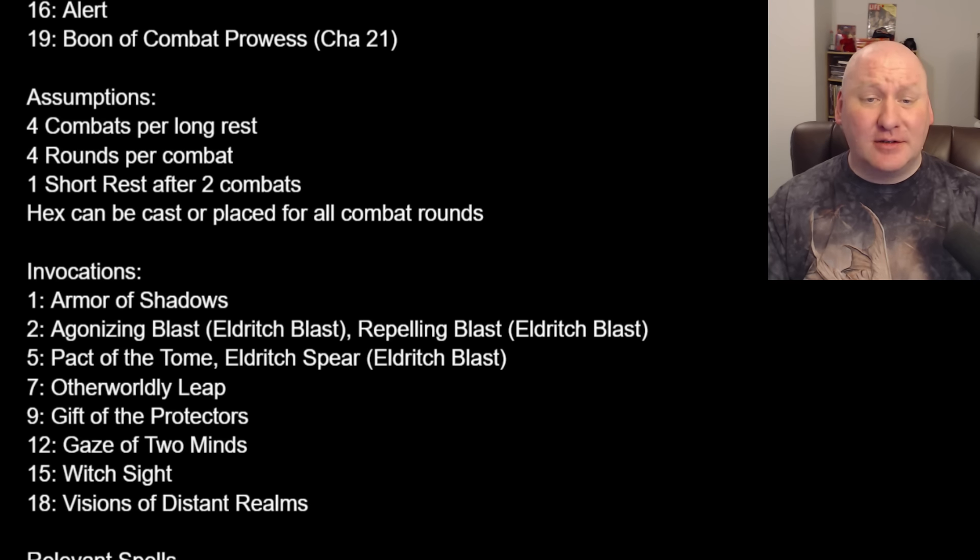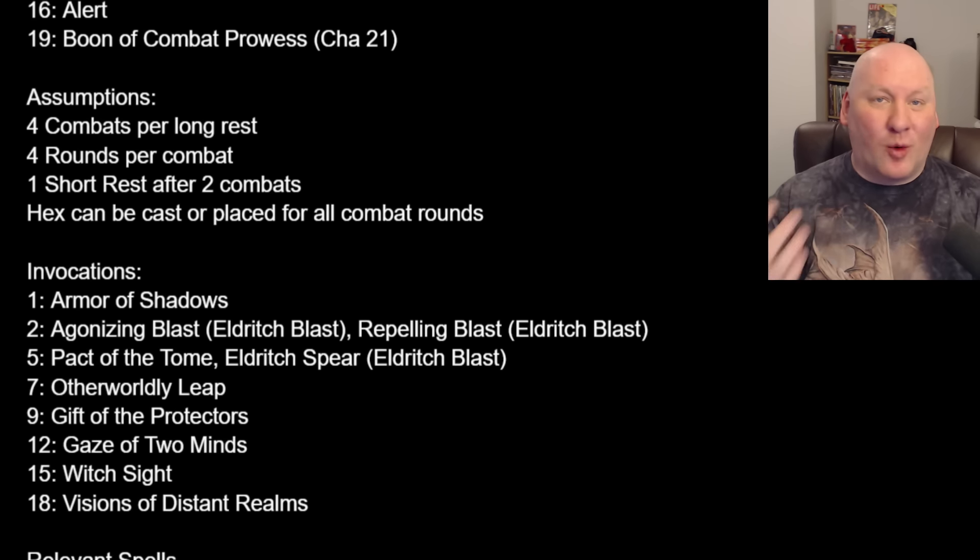Assumptions: four combats per long rest, four rounds per combat, one short rest after two combats. I'll use the Hex spell and assume we can always place Hex. At level 1 that's a little dicey since we only have one pact slot per short rest — one casting of Hex needs to last two combats. That's maybe optimistic, but it's level one. Once we get to level 2 with two castings per short rest, we can land it on every combat. I'm assuming one casting per short rest.